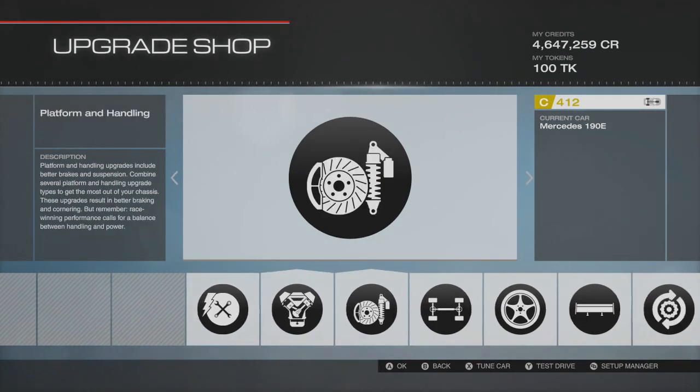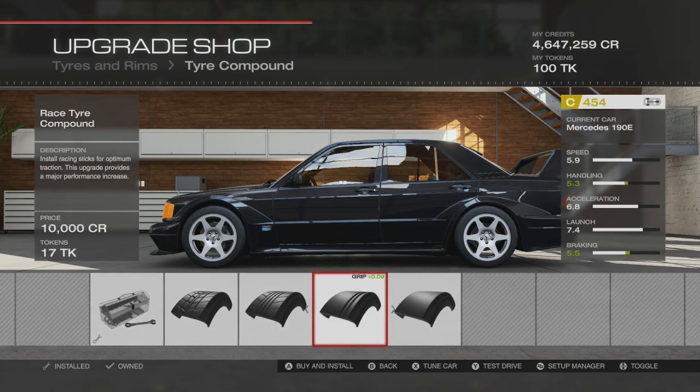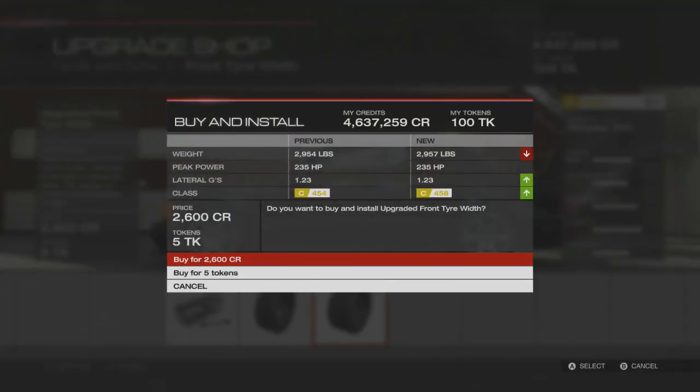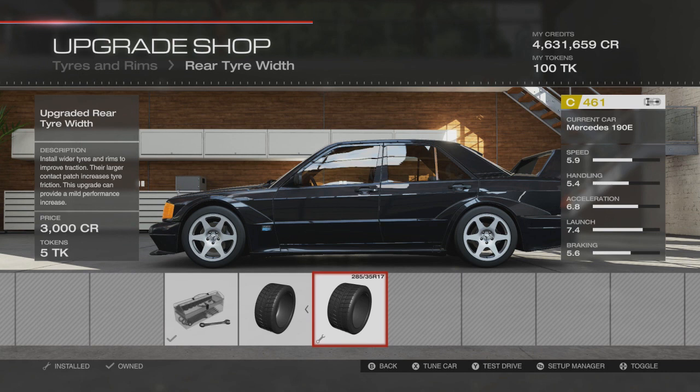First thing I always do is tires - probably one of the most important parts of the build. Depending on whether you're building a speed tune or a grip build, on this one I'm probably going towards B or A class, so I want race tires. We'll go with max tire width on front and rear so we've got the most grip possible. It always feels worse if you have to take away power to add grip.